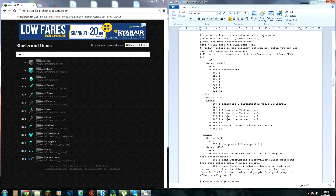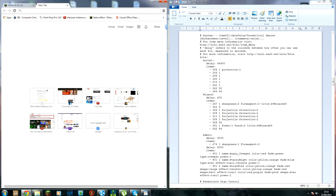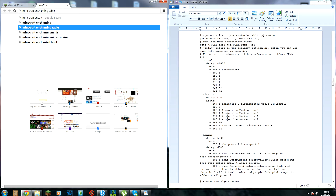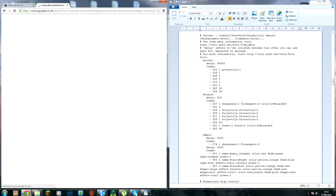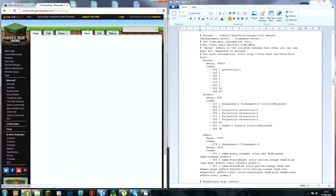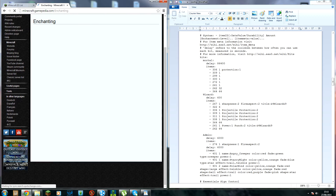If you don't type things in properly this will obviously cause errors. I like to search 'Minecraft enchantments' to find the enchantment wiki so I can get the correct enchantment names. My internet is really slow so bear with me.